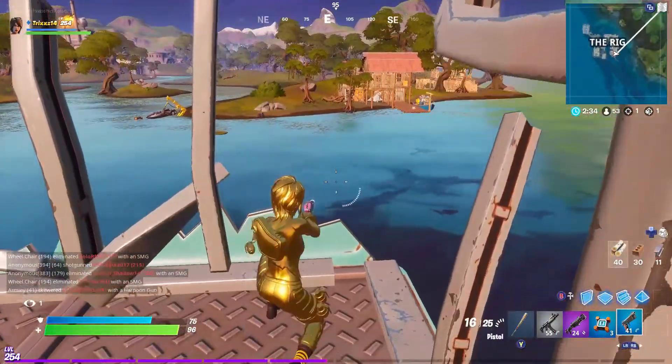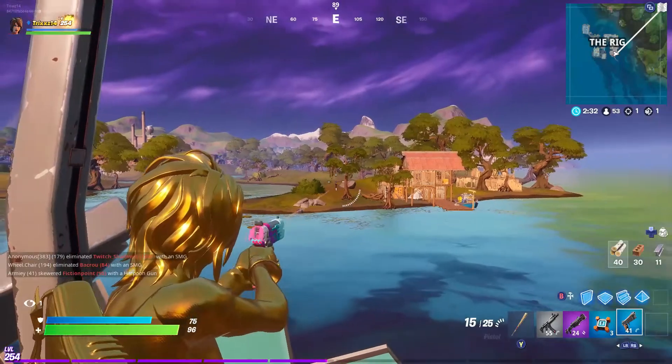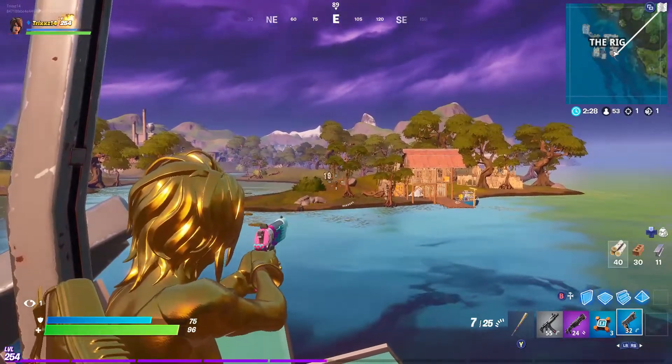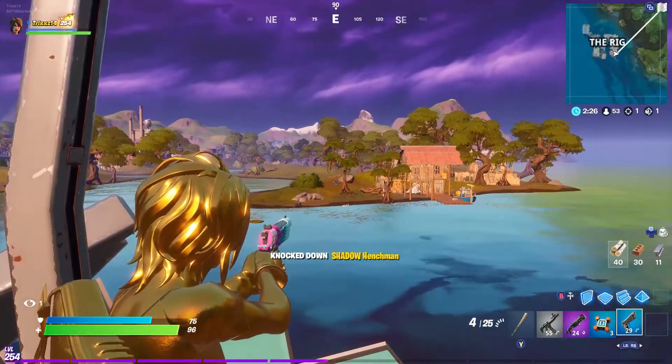You can just land, get that chest on the very bottom or go up and get that chest, and then get your eliminations on these henchmen — just aim from here and you can get eliminations.